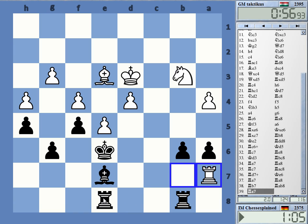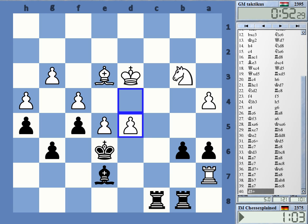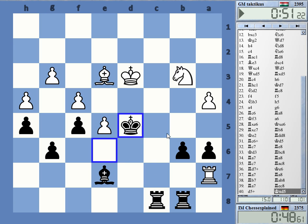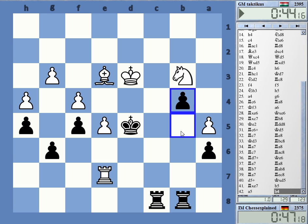Rook c8, Rook a6, Bishop b4 — okay come on — he's got d5! Come on, this is crazy. I just had a draw and then I blunder this nonsense — that's stupid, I'm so stupid. Yeah, of course I see it immediately after I play the move — it's not difficult at all. Very, very stupid stuff.